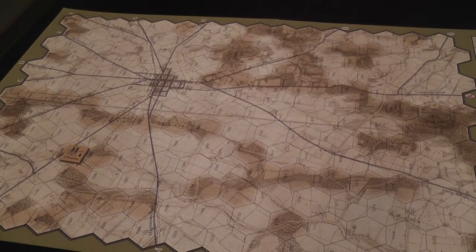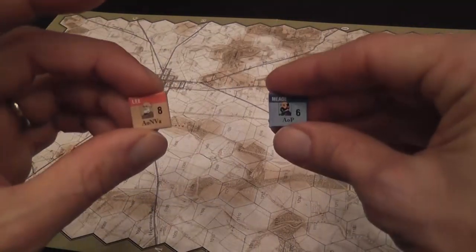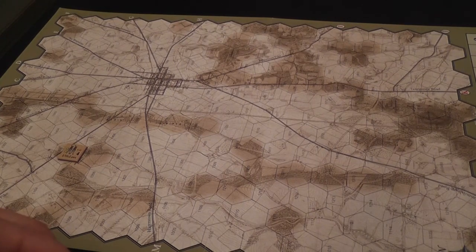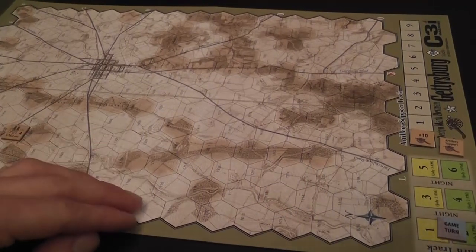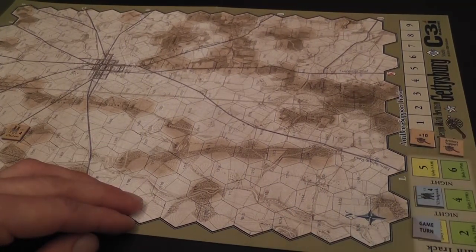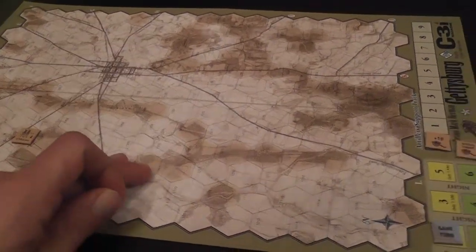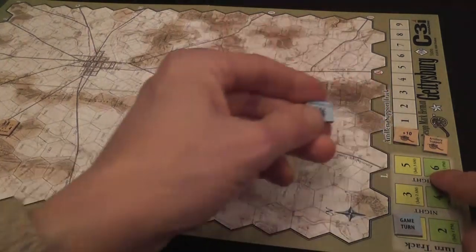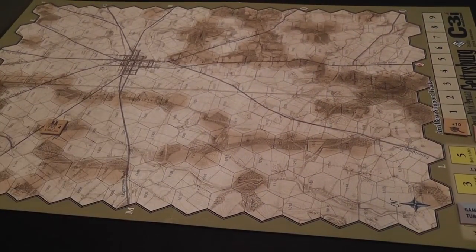A turn starts with players placing their HQs wherever they want, including on top of their own units. Then you return blown units to the board. A blown result from combat removes a unit temporarily for two turns — you place it two turns ahead on the turn track. At the start of the turn, those units come back to the map. However, a blown result in the last two turns equals elimination, since they don't have time to return. So the last day — the final two turns — is particularly brutal.